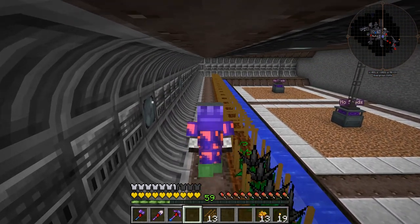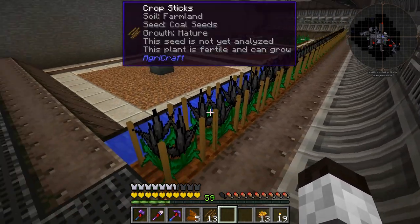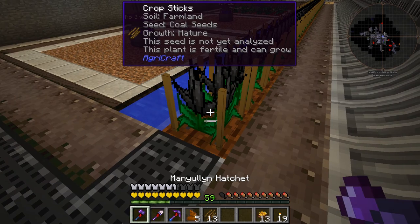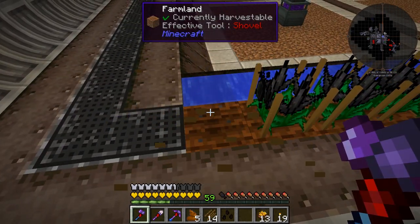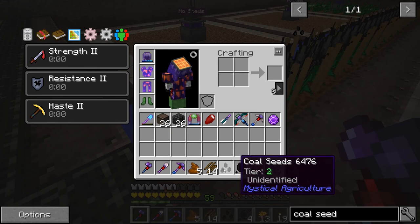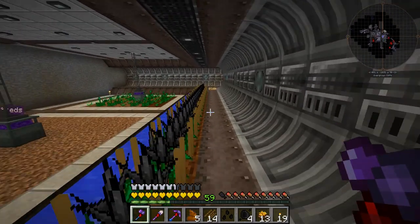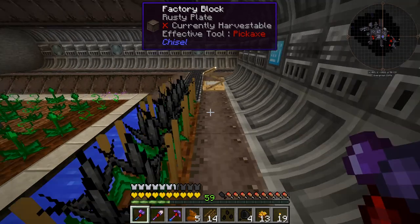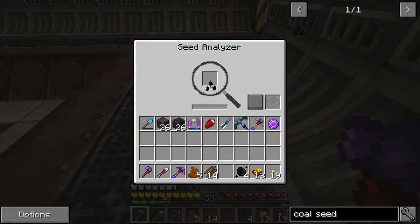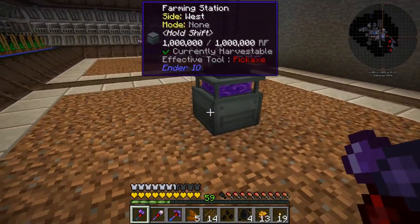We're going to head all the way down to the end of the row. The coal plants have now been all the way down here and if I'm right these have upgraded — let's see if I can harvest them. You can see they provided some coal essence and tier two coal seeds that are unidentified. I don't know about coal essence yet, but let's go check the seeds. We're going to put this seed in the seed analyzer and see what it says — it is a 10/10/10 seed, excellent!